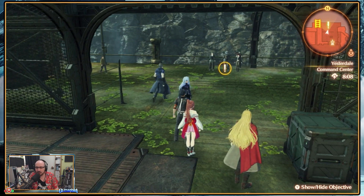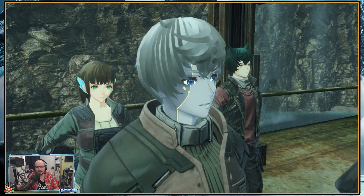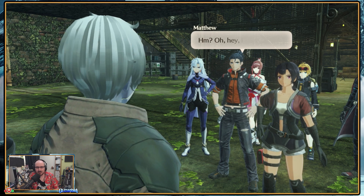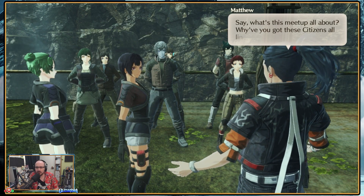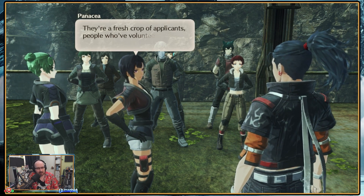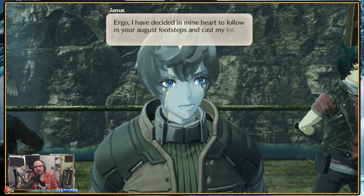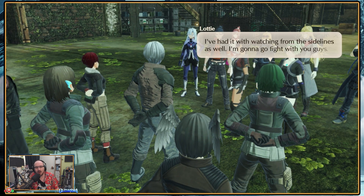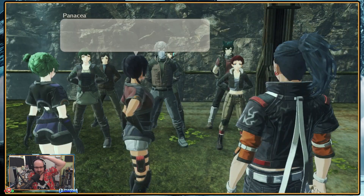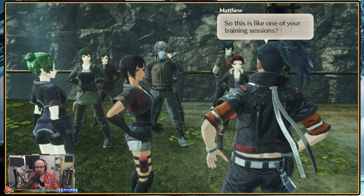That's everyone present and accounted for. Oh hey, it's you guys — young Master Matthew! These are a fresh crop of applicants, people who volunteer to sign up with us liberators. I owe my life to your timely rescue, young Master, so I've decided to follow in your footsteps and cast my lot with these vigilantes for their noble cause. I'm done watching from the sidelines — I'm gonna go fight with you guys. We can't just send them straight to the front lines, so I've got the pleasure of training up the rookies. Do you mind if I stay in on this? I feel kind of responsible for them.